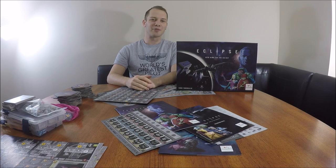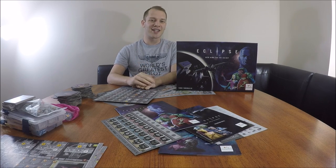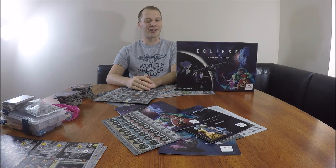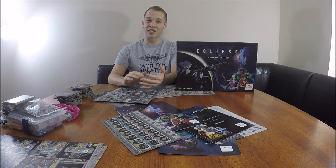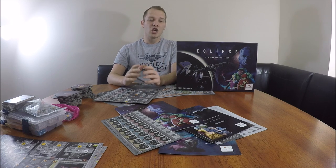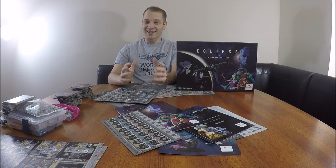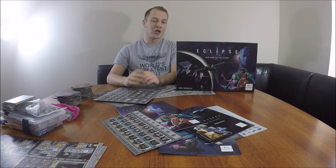Hey guys, Jeremiah with Q&A Gaming here, and today because of your votes on our website, we're going to go over how to set up and play Eclipse: New Dawn for the Galaxy. Eclipse is a space-themed area control 4X game — 4X stands for Explore, Expand, Exploit, and Exterminate — and that's exactly what you'll do. The goal is to build the greatest galactic civilization over the course of nine rounds. The game can be complicated at first, but actually has a very sleek user interface.